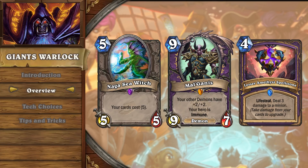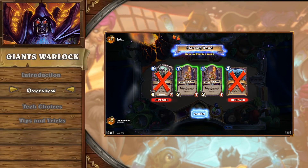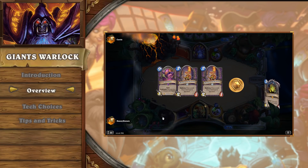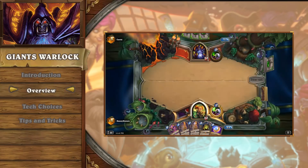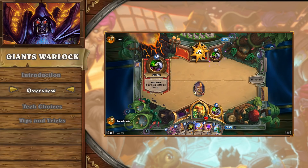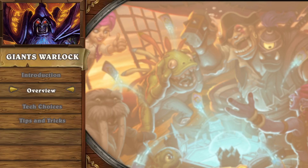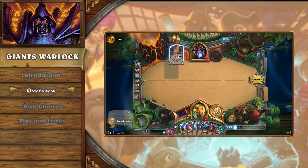Seeing how Wild players are familiar with Giants Hunter, it seems like a good comparison point to understand how its new cousin, Giants Lock, performs. While the decks are fairly similar in game strategy, one of the major differences is early board clears. One of the main limitations to the Hunter deck is that holding the board until turn five was always a struggle. Giants Lock does not have this issue, as it has extremely strong early game removal in cards like Defile and Hellfire, along with spot removal from the Spellstone.